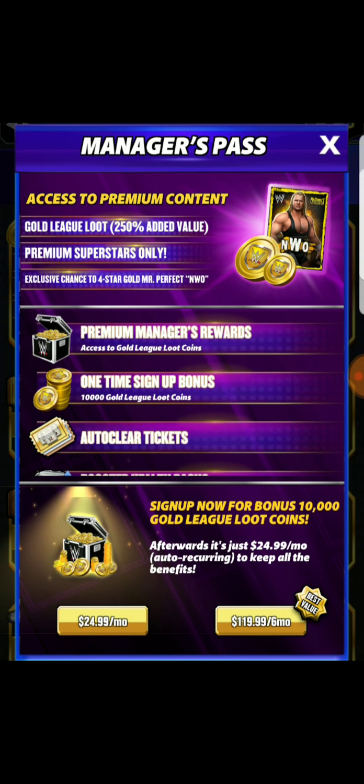When you sign up for the first time, you're going to get 10K gold league loot coins to do pulls. However, gold league loot coins are not silver league loot coins. Where silver 1,000 coins is going to get you one pull, 10K is really just five pulls on the gold league loot because each loot pull for the gold league is going to cost you 2K in coins. So you're getting a free five pull after spending your money. It's a bonus.